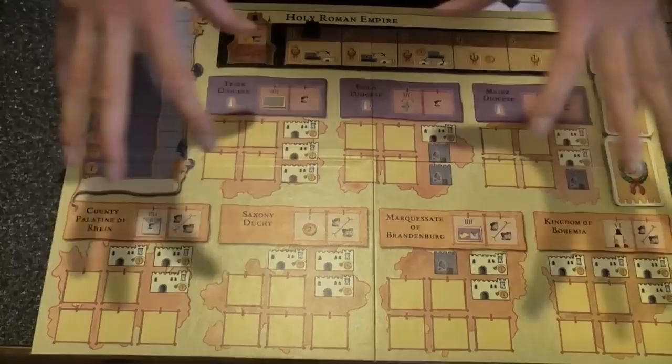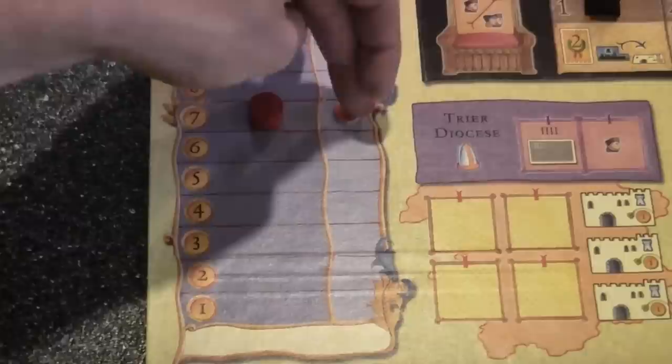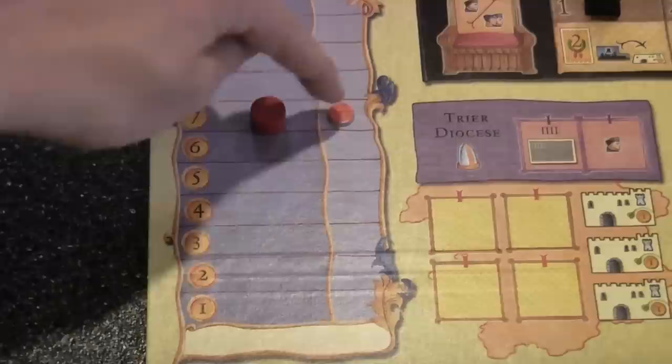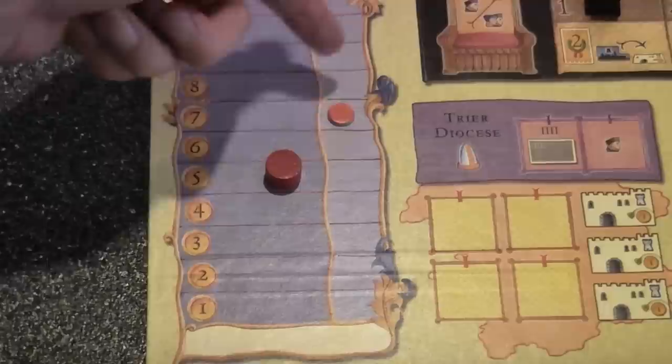This is where most of the action happens, and it's also the main way players get points — by taking control of an electorate. On the Thaler track, we have the red player's colored chip and their scoring marker. The colored chip is just a placeholder for how much money you start the turn with, and as you purchase action cards you move the marker down. If I play a card that costs two coins, I go one, two — and this only changes at the beginning during the income phase.